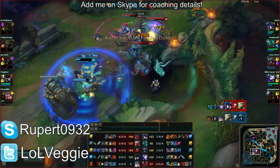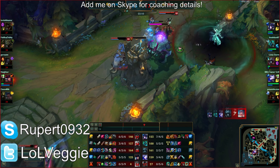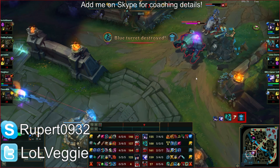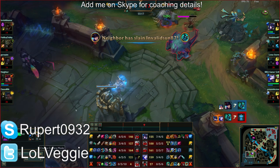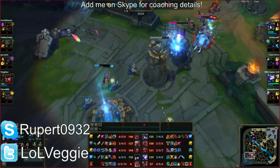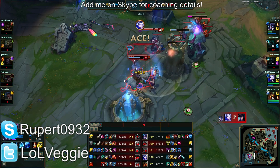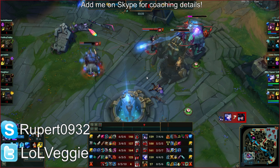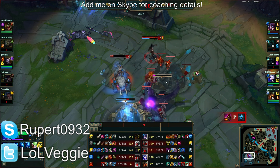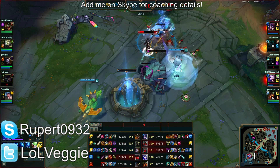You got him! Get her — she has no mana. The Rift Herald charge is the most awesome animation — watch this Kamehameha. Just so much damage! You guys could siege this tower. Caitlyn, what are you doing? Oh my god, that missing ping was justified — whoever pinged that missing. That was a free kill. What are you guys doing?